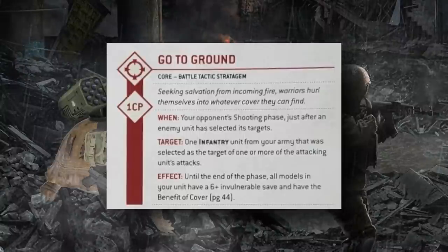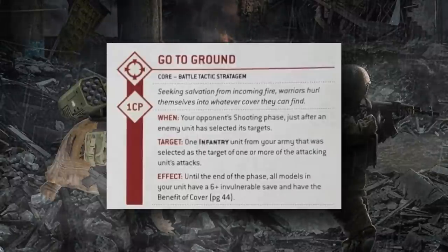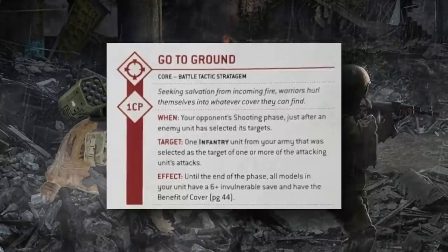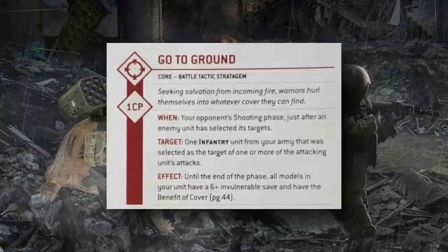Next we get to some defensive stratagems with consistent wording: they're used after an attacking enemy unit in their shooting phase has selected targets, and the target of the stratagem is one of those selected units. The first is Go to Ground, usable on a targeted infantry unit during your opponent's shooting phase. It gives them the benefit of cover — plus one to their saving throw, up to a 3+ — and a 6+ invulnerable save, as long as the attacking unit doesn't have the Ignore Cover ability.